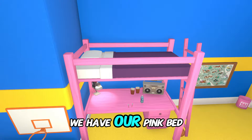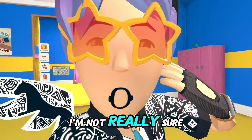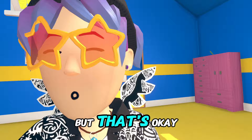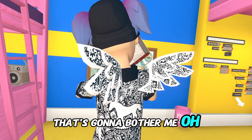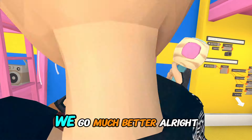If I fly up here, we have our pink bed. I'm not really sure how to change the sheet colors — I feel like whenever I change the color, it just changes the post, but that's okay. I forgot to change the color of this — that's gonna bother me. Alright, let's change the color. There we go, much better.